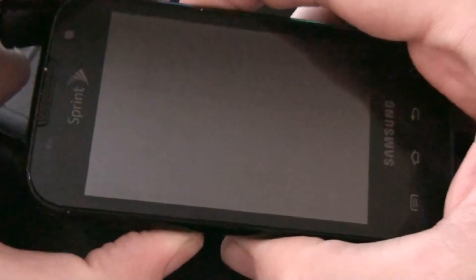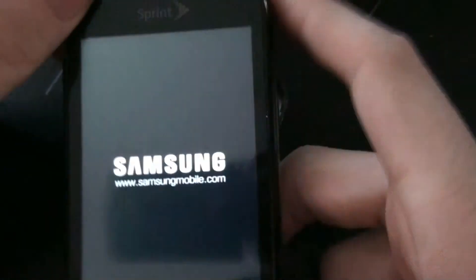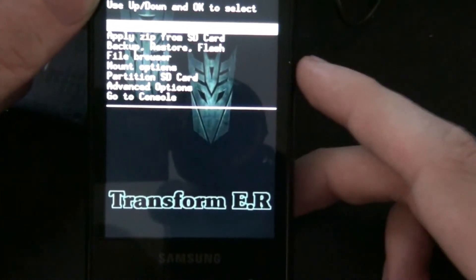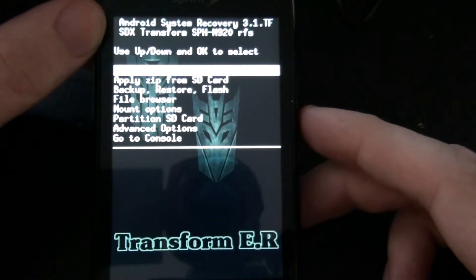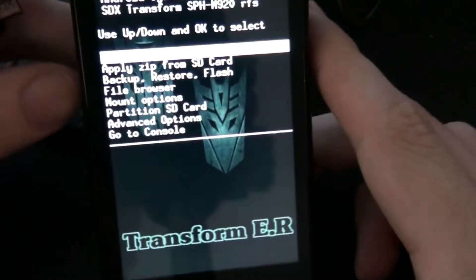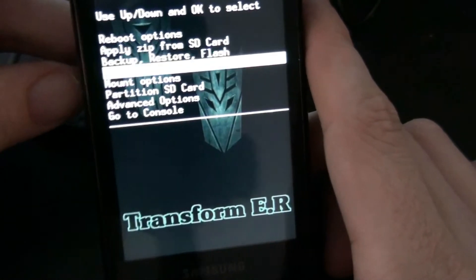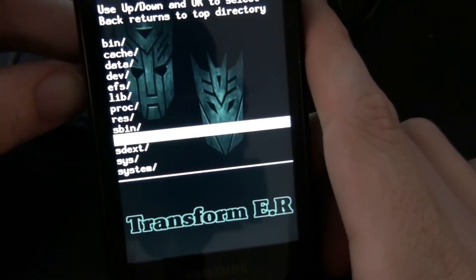I'm trying to be quiet because my daughter is sleeping. Hold volume down, voice button, camera button. You should see a different recovery than you saw earlier — yep, cool. I need to put EXT4 on here. Actually, I need 2.2 — I can't stand 2.1. This is going bye bye. This video is going to be long.